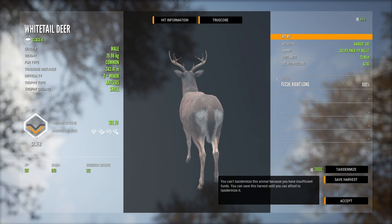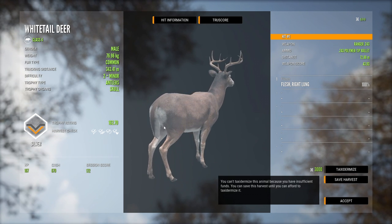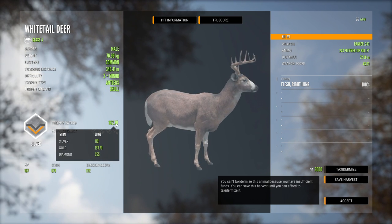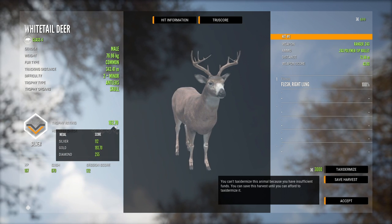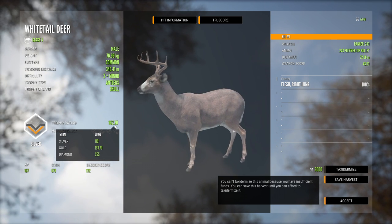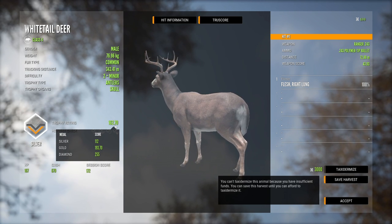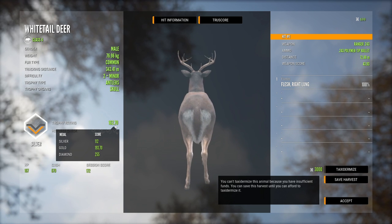For pretty much every species, the skull is the trophy organ, and that essentially means you don't want to shoot any animals in the head in this game. There are a couple of exceptions — birds and rabbits — but for the most part, that's the rule of thumb. If we look at the trophy rating of 162.7 and mouse over that, we can see the requirements for the different medals. To get silver we needed 112 — we're well over that. Gold would require 193.7, so we get silver. For a diamond medal, 255 is the requirement.